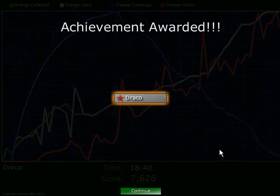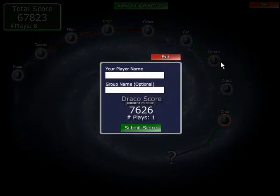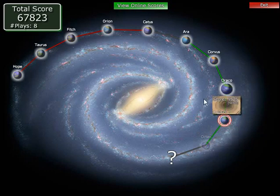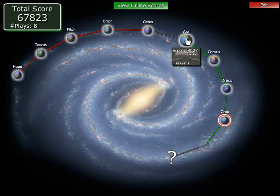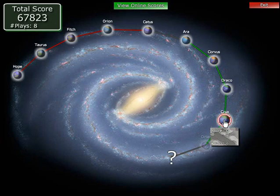There we go — and Draco. Achievement of Draco. You can really tell that we took down the Creeper a lot in this one. Crux is the next one — we'll see what's there then. I like these little maps, by the way — it is actually an overview of what the level will look like. Didn't really pay attention to that before, but it is helpful. That's the caldera. Well, we'll see what that will be like in the next episode. See you then, folks. Bye!